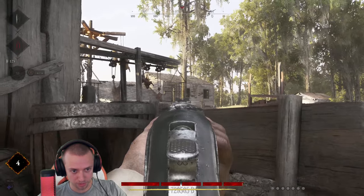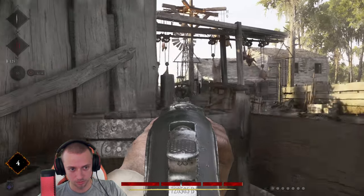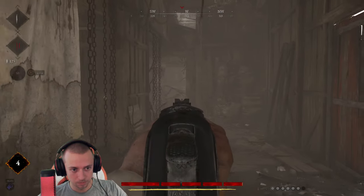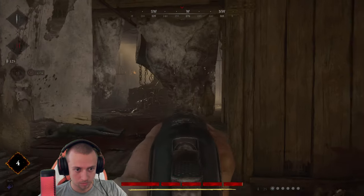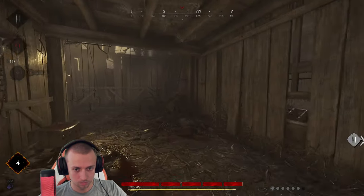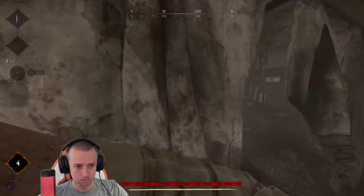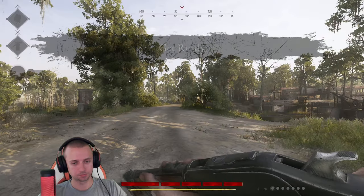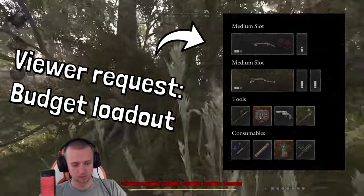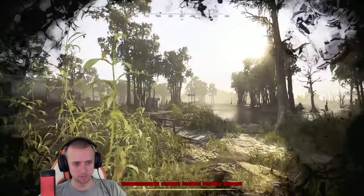We might actually surprise them. The one we killed is still down. They're pushing in though — and the cypress hats clue is such a bad spawn.